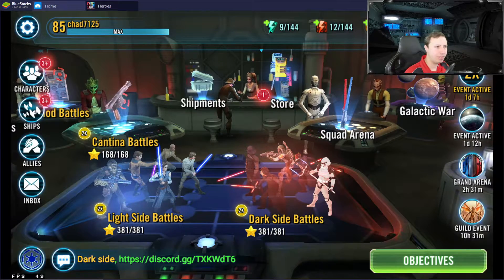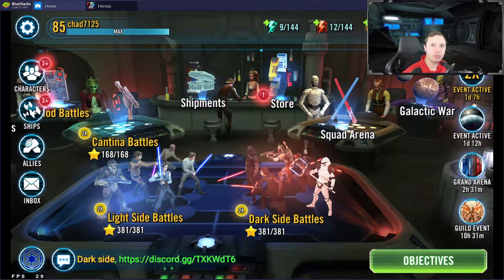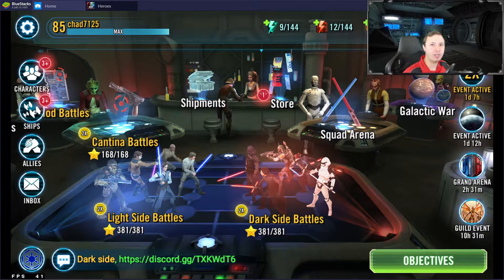Hey, what's going on guys, welcome back to another video — this is going to be a short one. I just want to talk about if you play Galaxy of Heroes in BlueStacks: after the Unity update, it made it so that you can't get 60 frames per second out of the game anymore, which for me was very annoying.